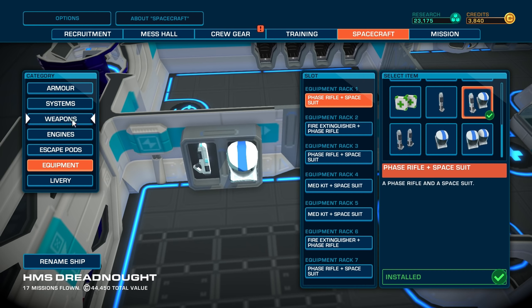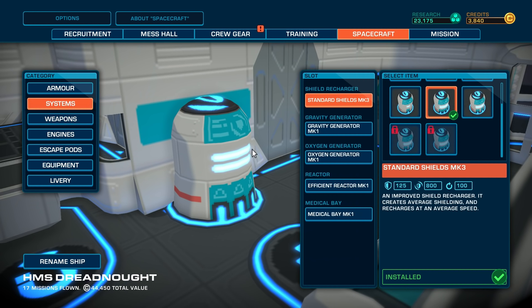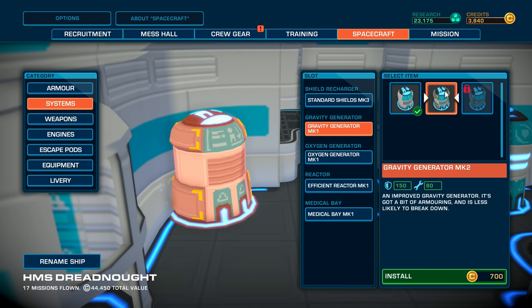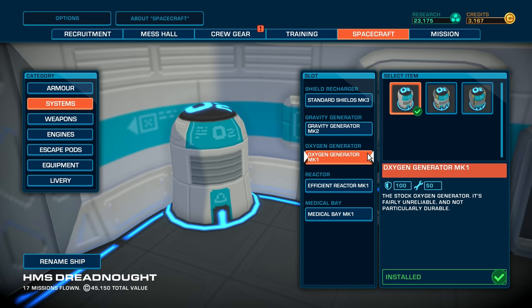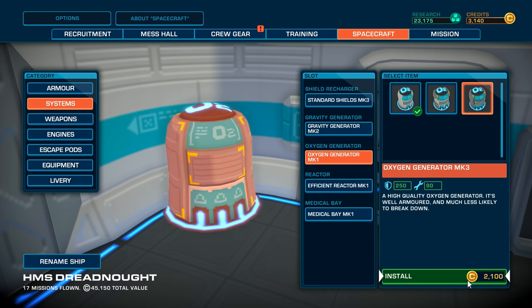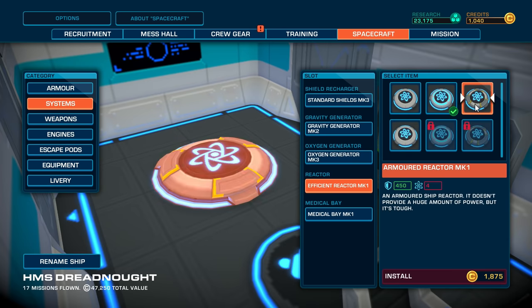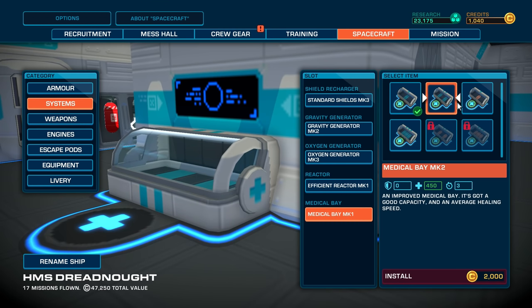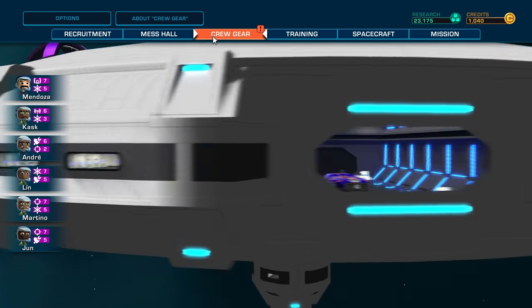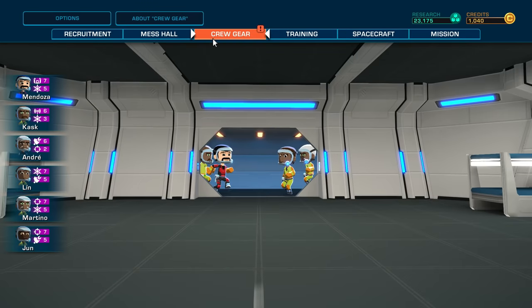Just looking at the equipment racks — got it pretty well laid out. Systems are always good to upgrade as well. The fast dual generator's not really worth it. Gravity Mark II — yeah, so that makes that a bit more sturdy. It's good to upgrade the subsystems as well, because it's easy to think about weapons and armor and all this stuff. But there are other functions in the ship that also need to be running as smoothly as possible. And of course, the enemy does seem to target the shield generators and gravity generators as well.